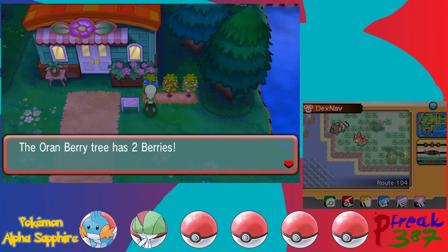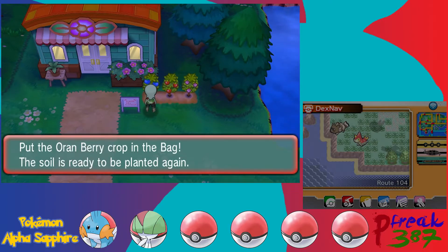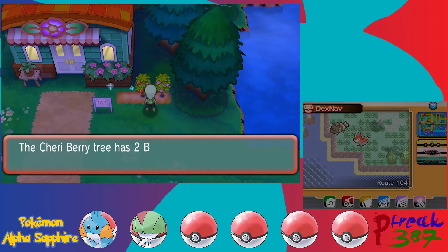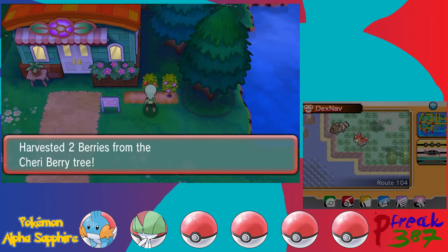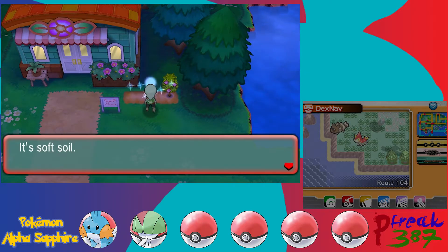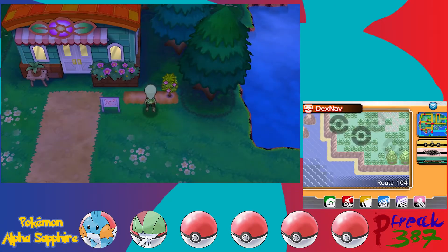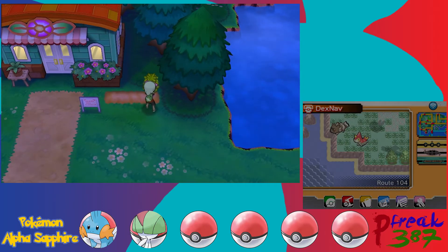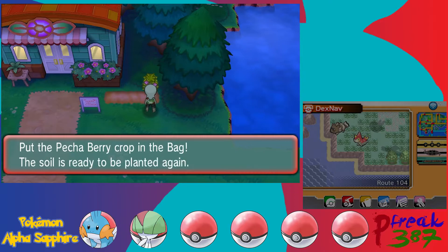We made it onto Route 104's upper section. We have some more berries — Oran berries, and in the middle are Cheri berries. Cheri berries will heal paralysis, so they're pretty useful. I wouldn't say they're super useful for the next battle coming up, but they are useful for a later battle. And finally, Pecha berries — more poison cure stuff. We haven't actually been encountering a lot of things that can poison us.